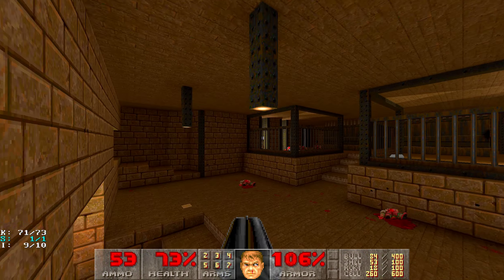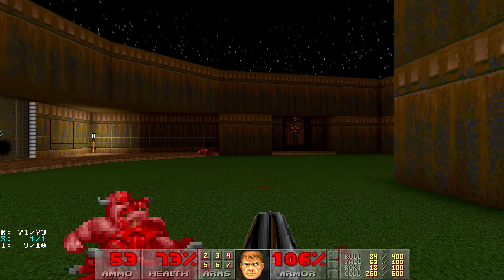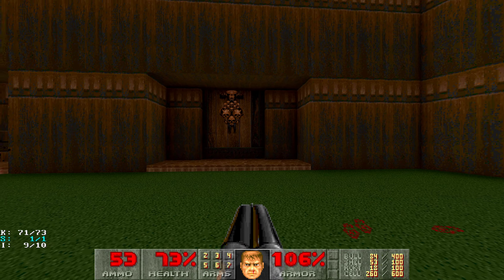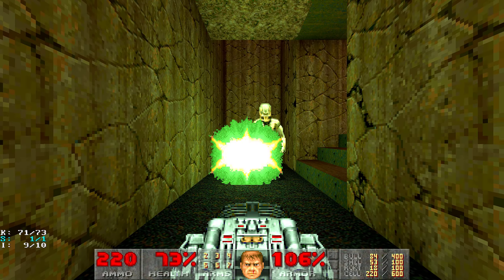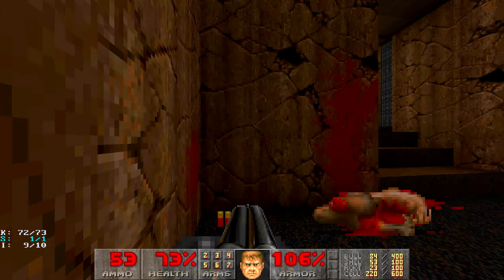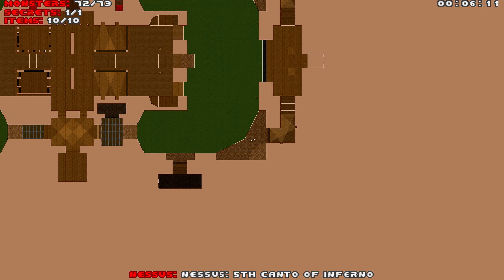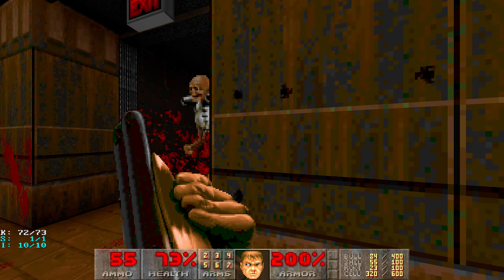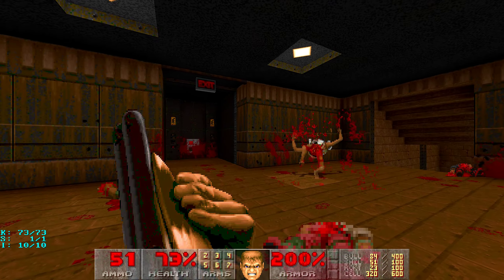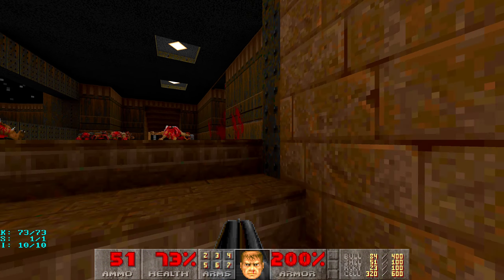These teleporters will just get you to the windows over there. Alright, we are now left to kill two final enemies, and one of them is here. And that's the archwile, so be prepared for him. And the last enemy is over here. And we are done — that's the exit.